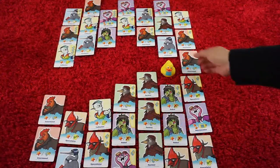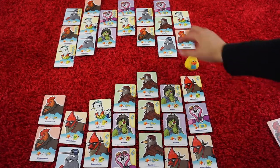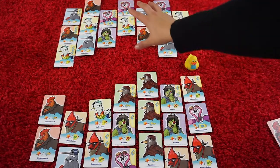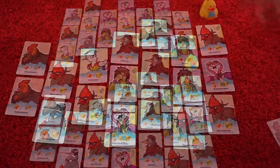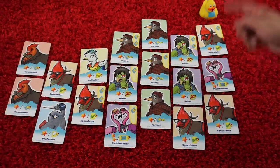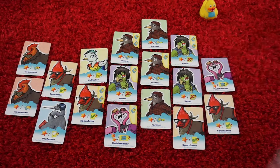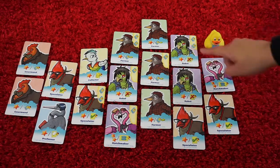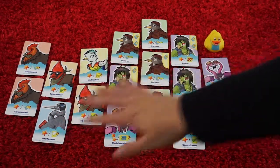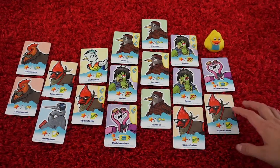If a player ever divides the flock into two groups, then the smaller group will be discarded and we continue play with the remaining cards. If the marker is ever next to only one card, then the player continues drawing cards until the marker is next to at least two other cards. The game continues until there are no more cards in the flock.